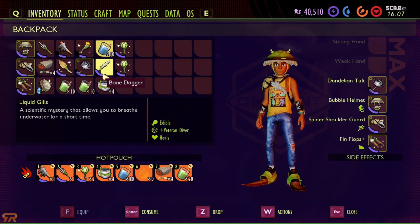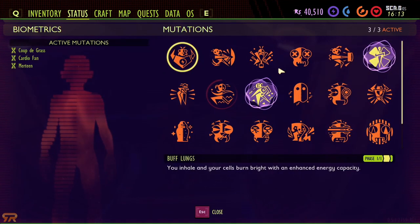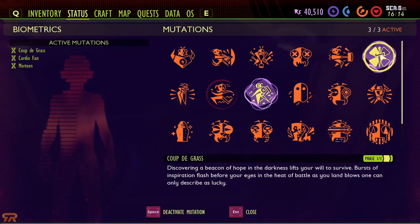For the liquid gills you'll need one tadpole meat, one water flea meat, and one piece of eel grass, which extends your underwater breathing time. With the full setup the way I have it, that's 223 seconds from when you first go underwater. And I have 20 healing smoothies. For my mutations, coup de grâce — in case I have to fight — gives me a chance of doing bonus damage.